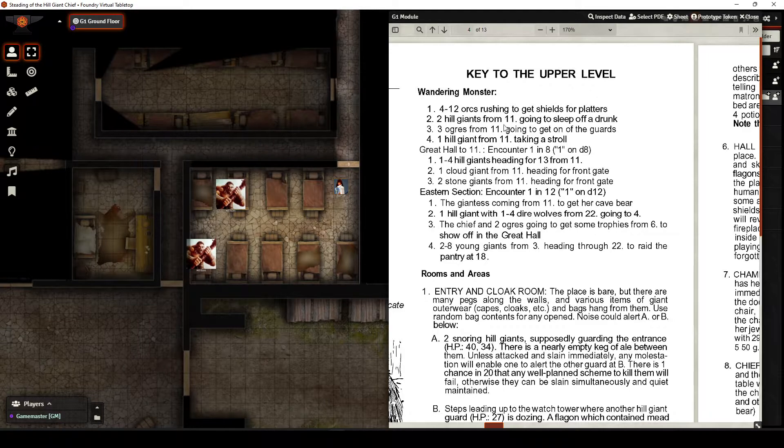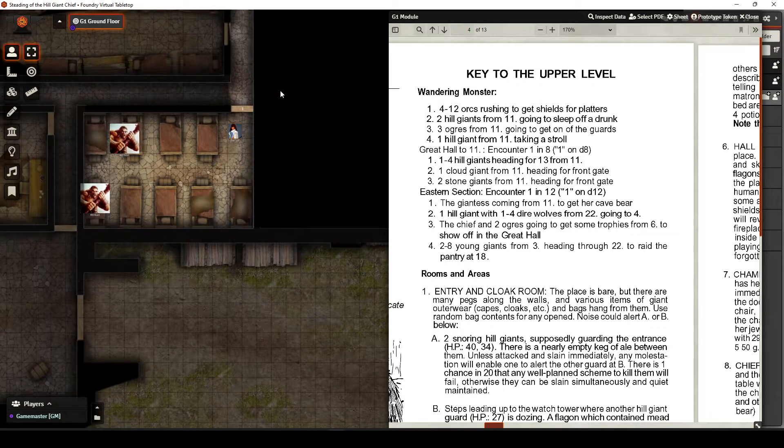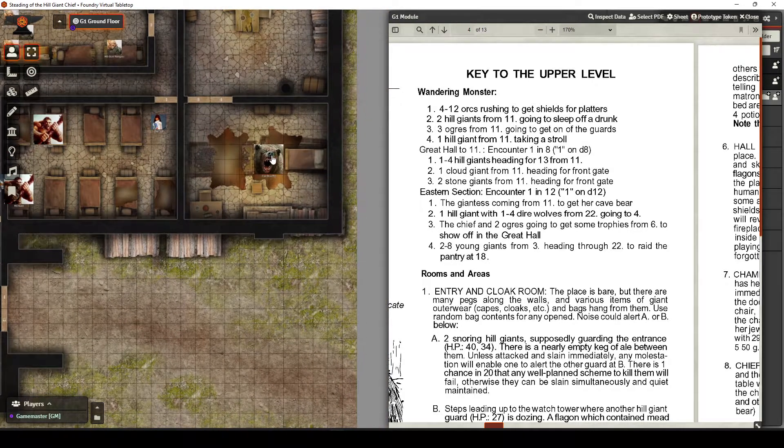Anything that says from room 11 — three ogres from 11 to go get the guards, one hill giant from 11 taking a stroll, a hill giant heading for 13 from 11, the cloud giant heading to the front gate. And those that say coming from 11 to get her cave bear — the giantess, which is the female, the chief's wife. Her cave bear is in this room here.